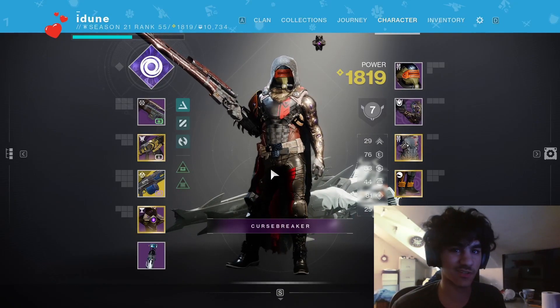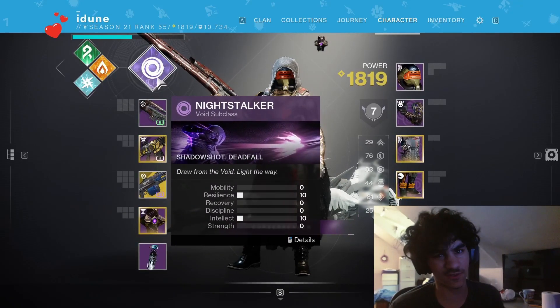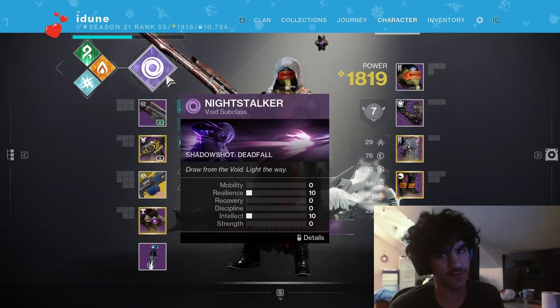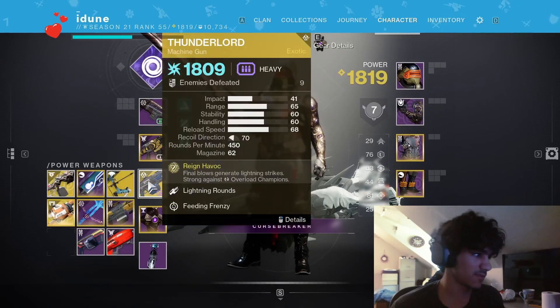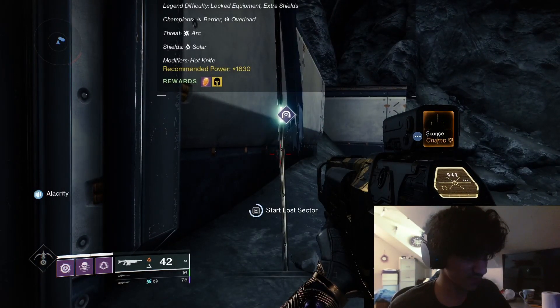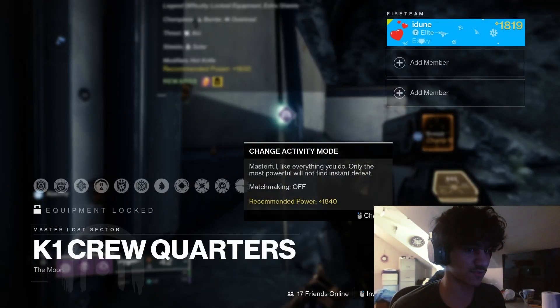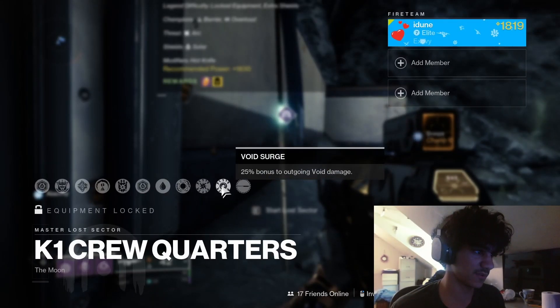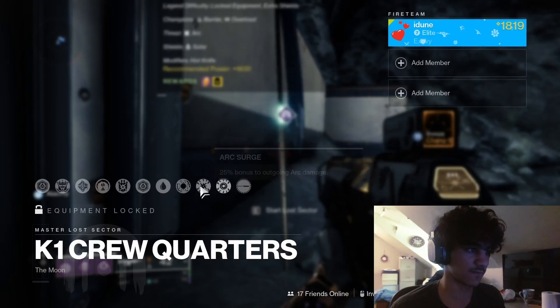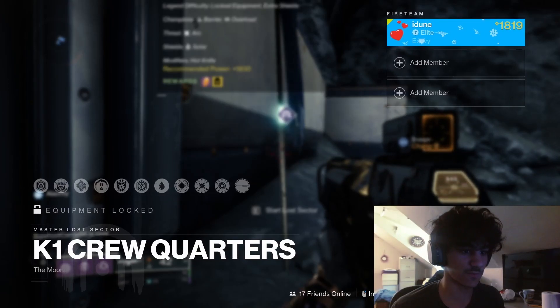I'm running Void to help push into the sector. I could also run Arc — Arc's pretty good — but I'm running this because I'm pretty good at this class. This one's pretty hard on Master. There's a Glaive surge, Void and Arc, and there's the restoration of light modifier, so you won't regen fast — you have to kill enemies. We'll see what happens.